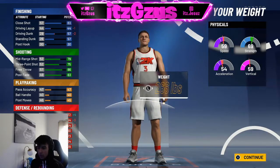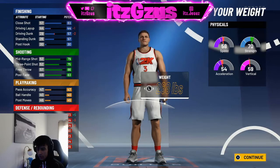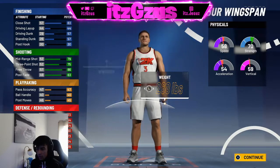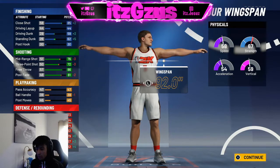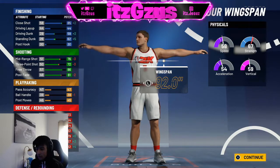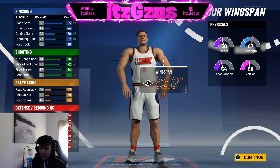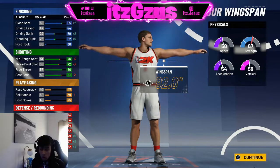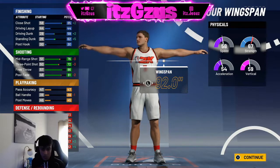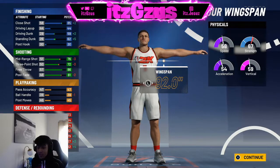You want to go 268 lbs so your perimeter and lateral can stay behind, minus three, minus four. Go 268, max wingspan — look at that: 82 defensive rebound, 67 offensive rebound. You could still shoot: 72 three-pointer, 76 mid-range. You could still shoot, still play D, still lock up, and everybody else is gonna be shorter than you because they don't make a 6'8" inside.